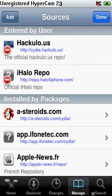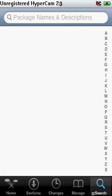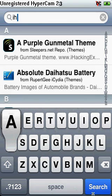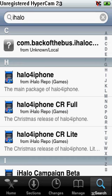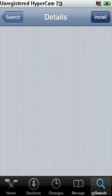Right, return to Cydia, and now go to Search. You need to search up iHalo — i-H-A-L-O — and hit search. The first thing you need to get is Halo 4 iPhone. Just install that and then come back in. I'm going to pause this because I don't want it to go over ten minutes. I'm going to come back when it's done.